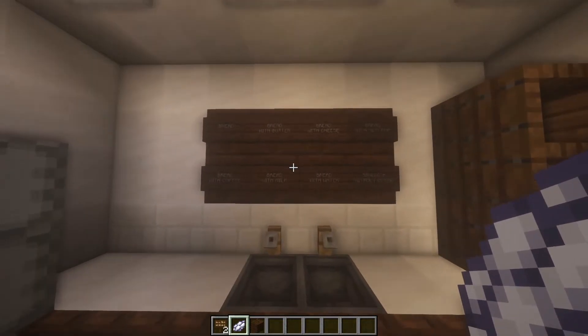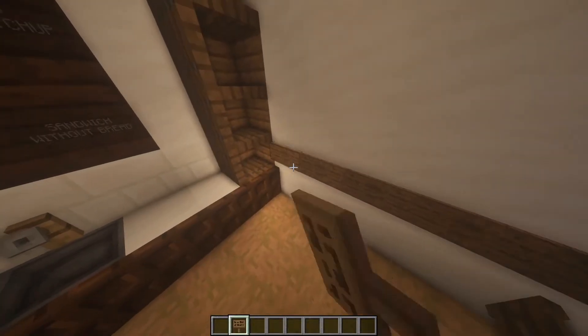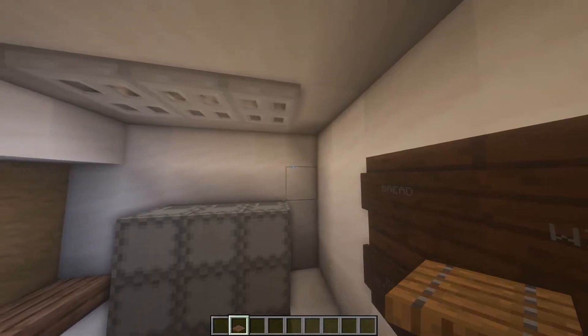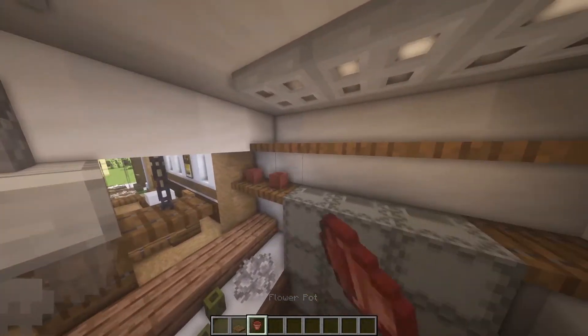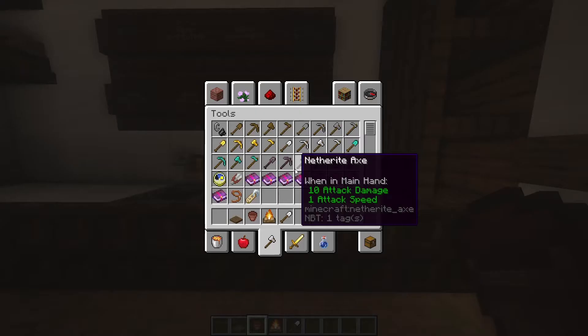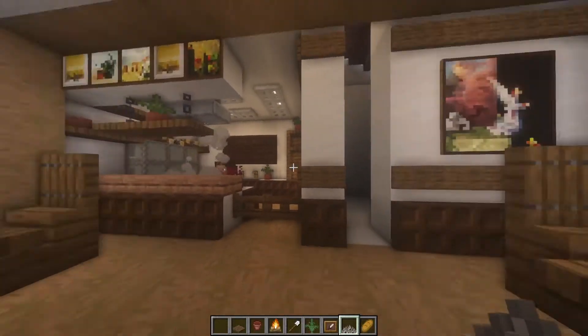Here we can use slabs to put the different dishes we're serving, and light them up with some white dye. We can take these slabs all the way down, add a flower at the top, and some paintings here. At this side we're gonna use the spruce trapdoors like so — you can put whatever you want here. And well, here we're done with the kitchen!